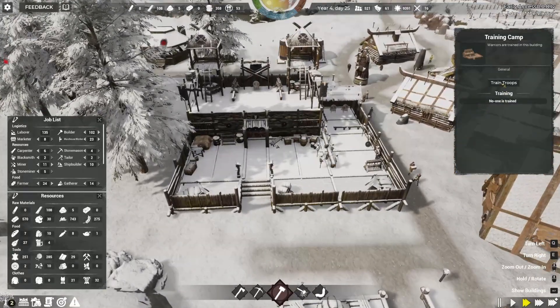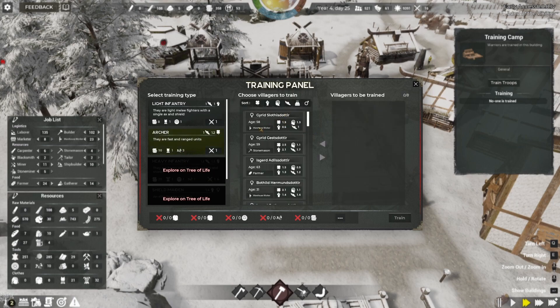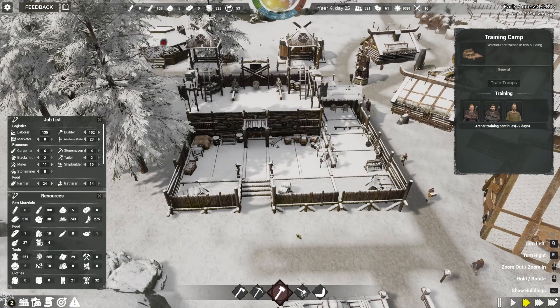It looks like we can train a couple more warriors. Let's go ahead and do that to be prepared for another attack. Looks like we can do about three archers. We'll go for a younger person — maybe three of them. We're getting some older folks around here. Not quite enough weapon parts, but there are our three. We'll get that queued up.